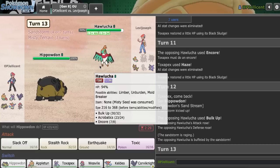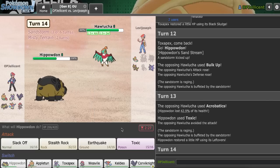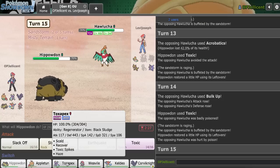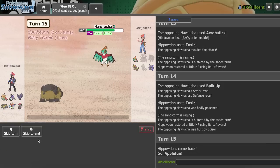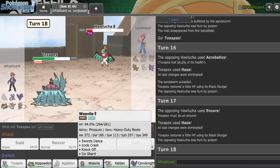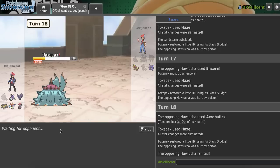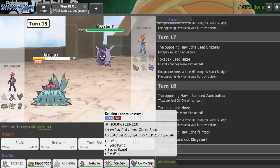I guess we'll go Hippo and try to Toxic it. They're definitely Roost on last slot, so I should be able to miss my Toxic. That's lovely. I could lose to Haxorus now because of that. We'll just sack Appletun and go Pex and Haze again. I can Scald here - I don't even care about that. Let's go for the Haze as they're going to Acrobatics. They might go Cloyster now, or Haxorus. Yeah, I have to go Keldeo - they didn't go for the setup, I think I win.